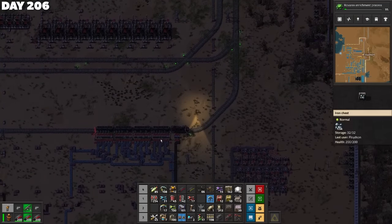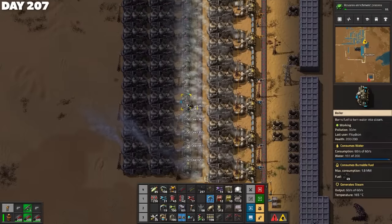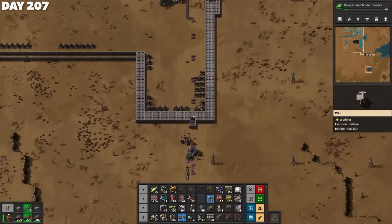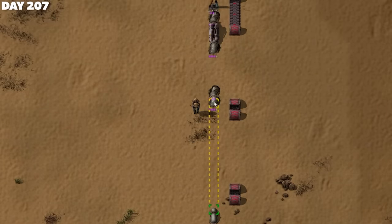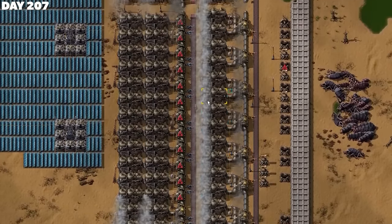I returned to base to grab a few more items and made a disturbing discovery — everything had shut down. I was worried I'd spread my coal supply too thin, resulting in the power plants being undersupplied. But the reality was much sillier. Some aliens had destroyed the belts. That was honestly great news — silly biter shenanigans are easier to deal with than a crippling coal shortage.